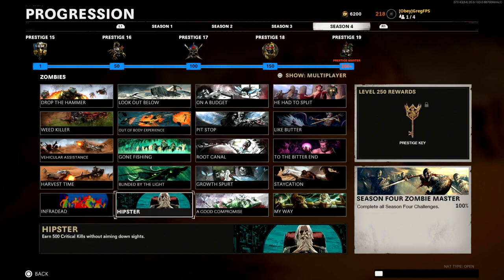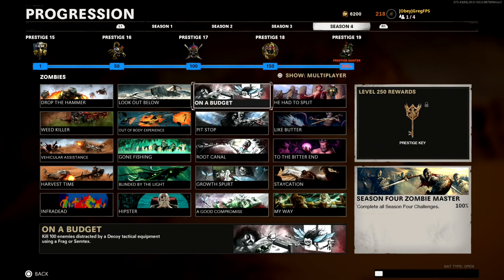Next up is 'Hipster': earn 500 critical kills without aiming down the sights. This is just getting headshots without aiming. If you have a laser sight on a shotgun or something like that, it'll be really easy to complete.